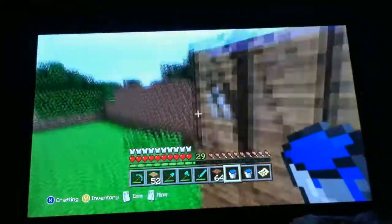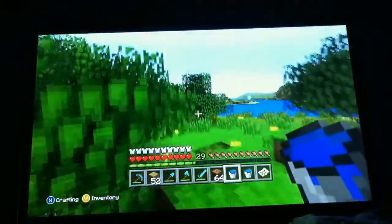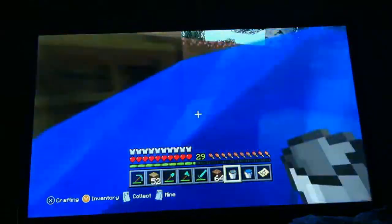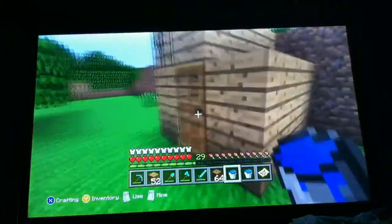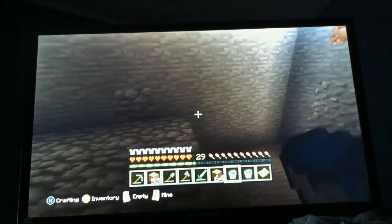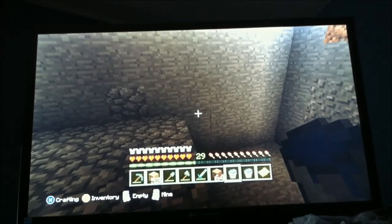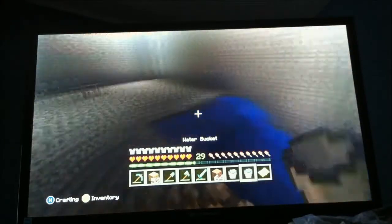I thought somebody was in here but it's just grass - like a green bar, I was startled. I found like everything in this world already. I found the stronghold with the end portal already - surprisingly. I also found the mineshaft, though I don't know where that is now. Oh, my house phone is ringing - it's my sister, and I'm not answering because I'm preoccupied.